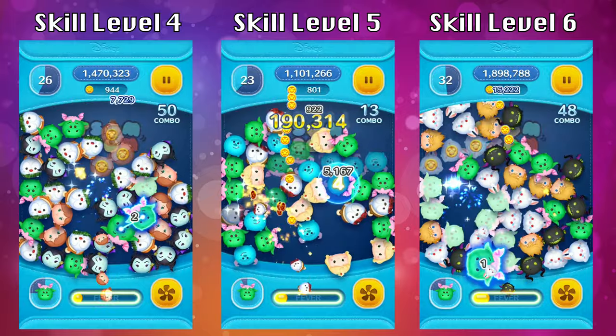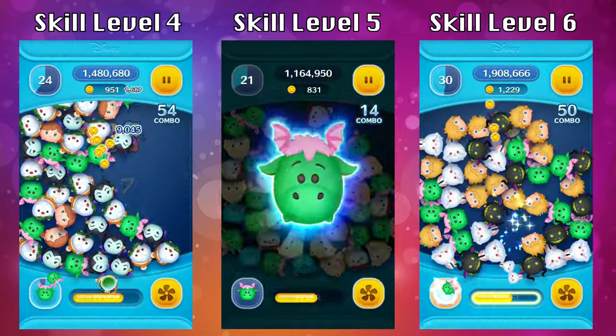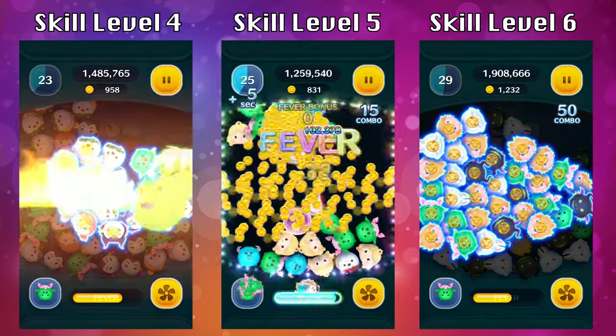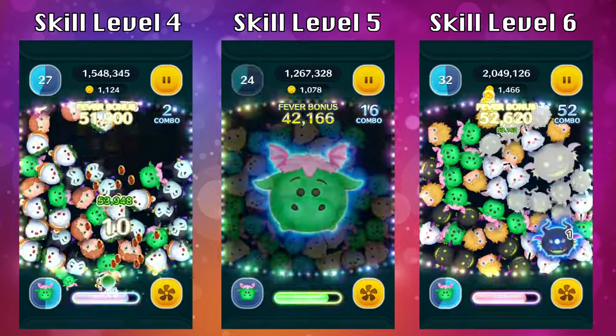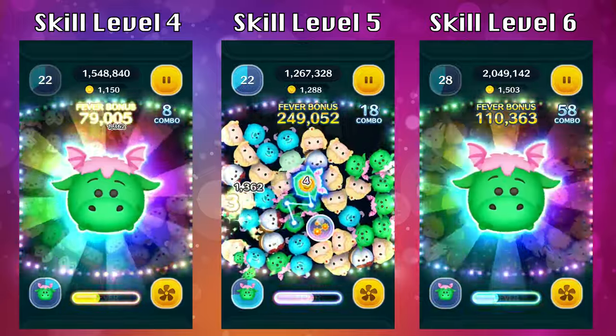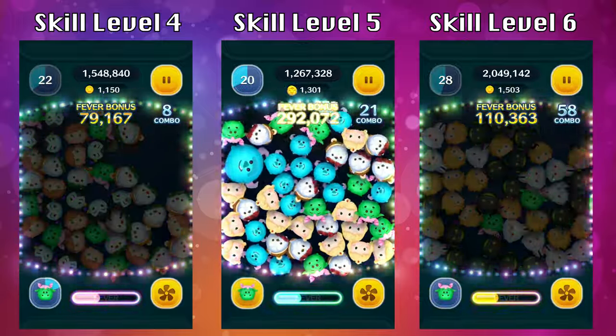Elliot has been a really fun character to use. It's very easy — just wait until the ability is fully charged and all the seams settle before activating it, and you'll maximize your coin earning potential. Keep doing that and you'll earn a lot of coins with Elliot.